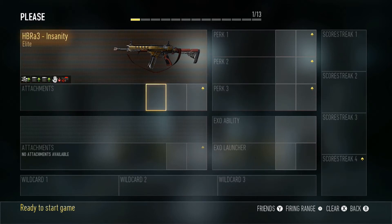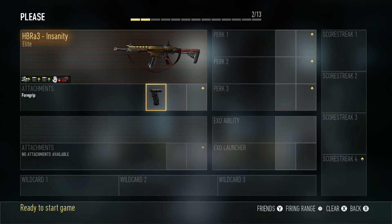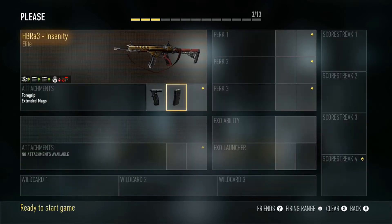The first thing we're going to do is look at what makes the gun powerful. I'm going to show you two classes: one for playing passive and one for running and gunning. For the passive class, the first attachment we're going to use is foregrip. Without foregrip, with the fire rate of this gun, the recoil is pretty obnoxious, but foregrip keeps your aim on sight. The second attachment is extended mags, which gives you more ammo per clip.